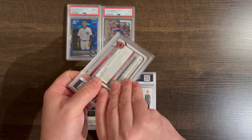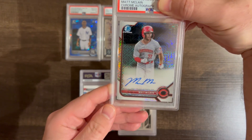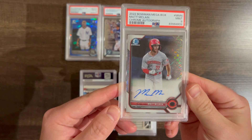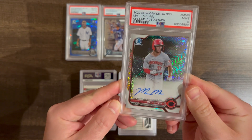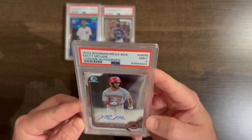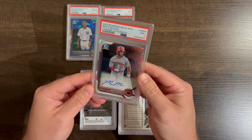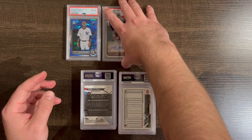Matt McClain — this is an auto, actually it was a redemption sent in. Hopefully it gems, but they're kind of picky on these. Yeah, I knew it — that's a shame. I'm going to have to look this one over because I think it looked pretty good. Centering looks good. We'll have to look that one over — that's a bummer. That's a big card, not a first but still an auto of McClain.